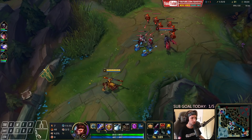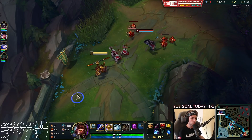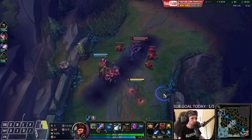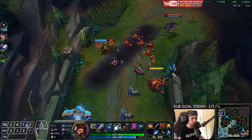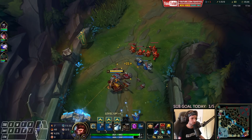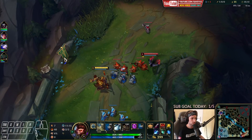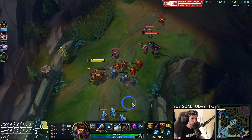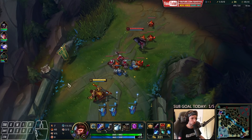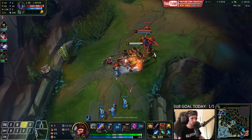We're going to hold the wave here again — we want to try to hold it instead of crashing it into the tower. We can do that quite easily. Just going to use my W to make that work. As long as we hold the wave in this position specifically, he's going to be unable to trade me properly. If we start pushing towards Nocturne, it's going to be a problem. He's going to go for CS and we go for a trade.